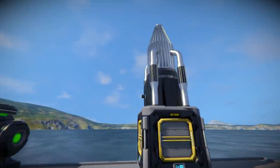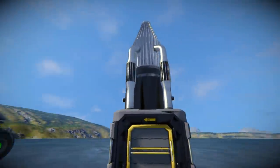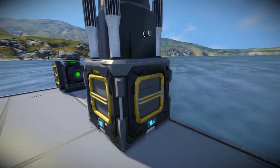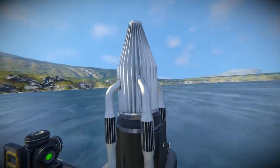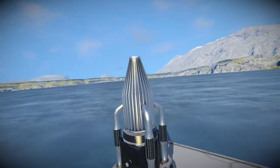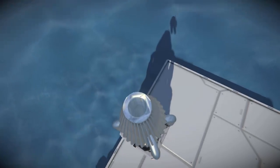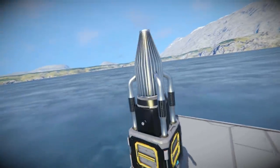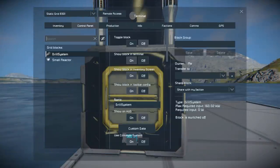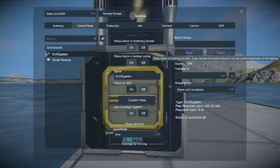This is what we get when we spawn it in — a custom block with some really nice textures. There's a small cargo container-like block at the bottom, which comes up into these little tubes almost like a rocket pod, then all the way up to the top with a little hollow part. If you use the Build and Repair System, you're going to be right at home with this block because it's essentially the same.